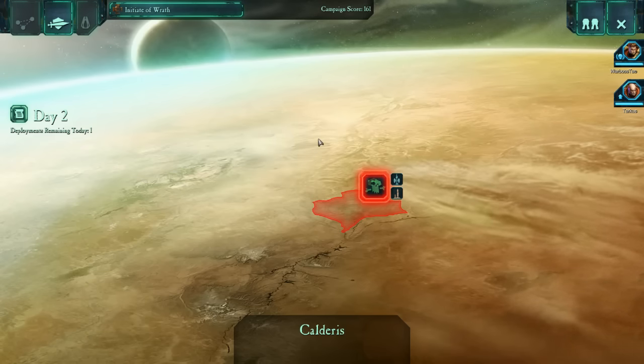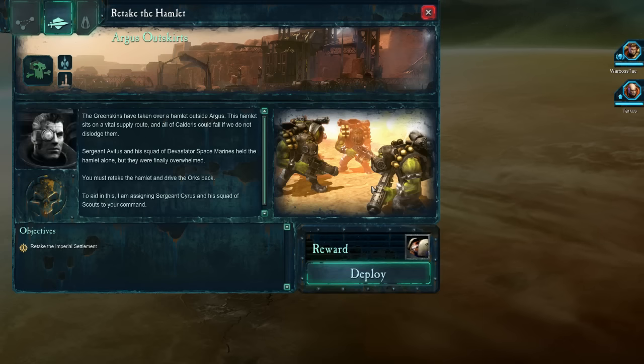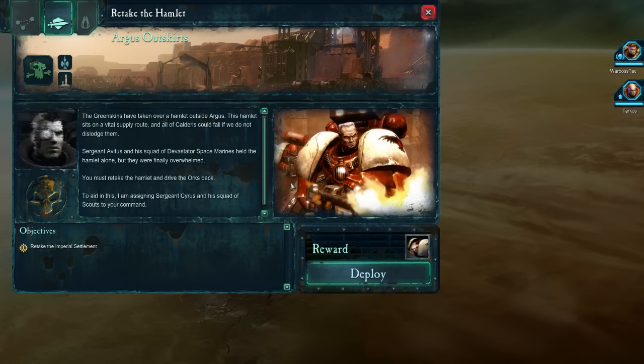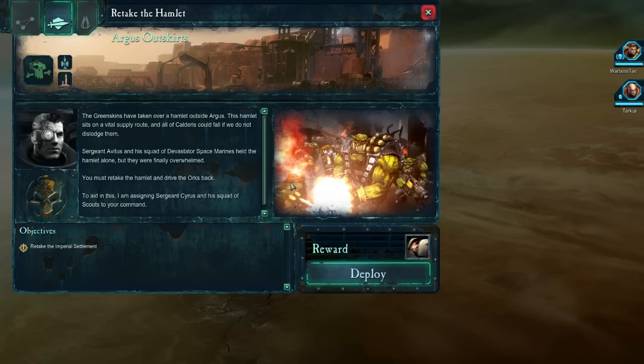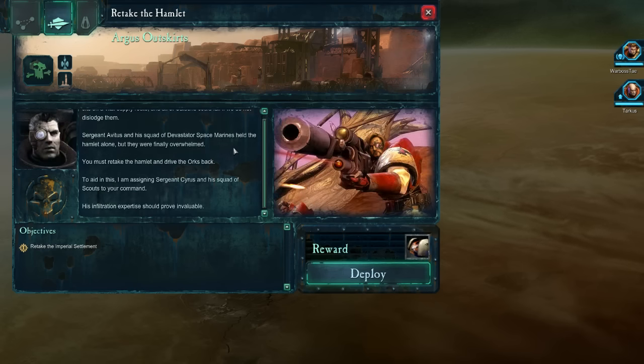You can see on the map the amount of missions you have. Right now we're stuck on this one planet, but eventually you'll be able to go to different planets. The orcs have taken over a hamlet outside Argus — it sits on a vital supply route and all of Calderis could fall if we don't dislodge them. Sergeant Avetous and his devastator squad were finally overwhelmed, so you must retake the hamlet. I am assigning Sergeant Cyrus and his squad of scouts to your command — his infiltration expertise should prove invaluable.